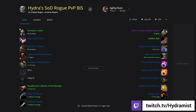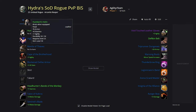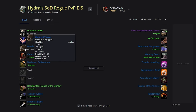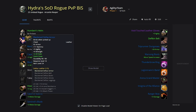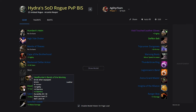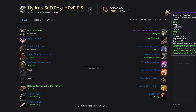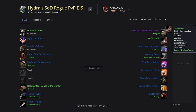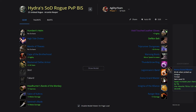This is the SoD Rogue PvP BIS so far — this may be subject to change as we get more info or discover more things in BFD. There's going to be Humbert's Helm, High Tide Choker, Mantle of Thieves, Cape of the Brotherhood, Blackened Defias Armor, Headhunter, Band of the Monkey, Talon of Voltros, Sentinel's Blade, Void Touch Leather Gloves, Deftkin Belt, Trip Runner Dungarees, Warsong Boots, Thunderbrow Ring, and Legionnaire's Band.